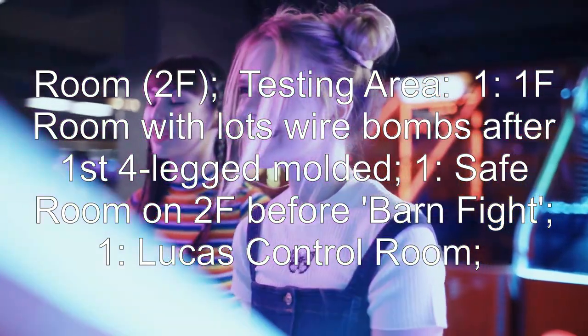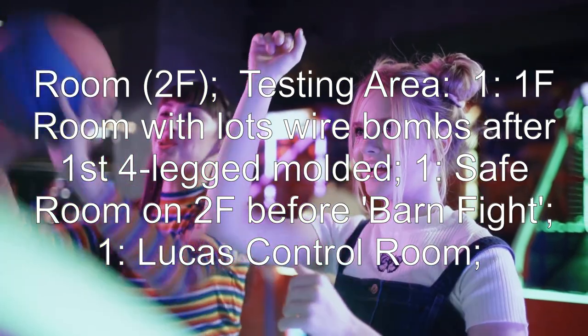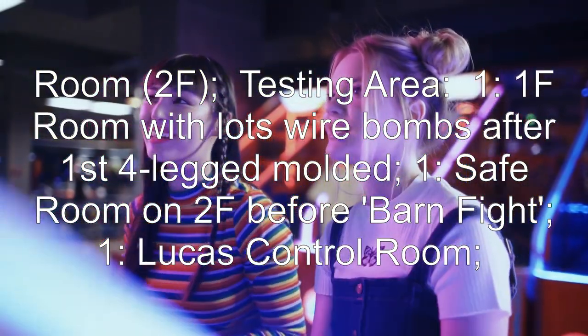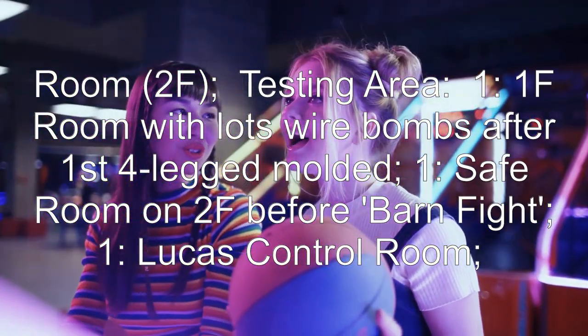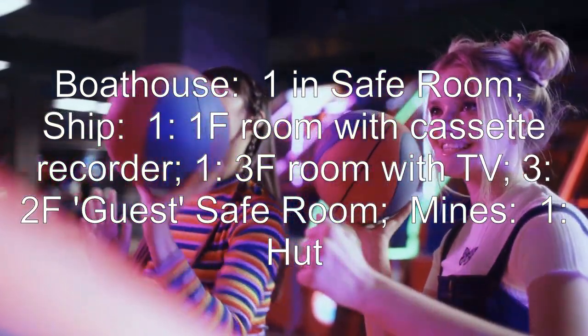Testing area: 1 in the 1F room with lots of wire bombs after the first four-legged molded. 1 in the safe room on 2F before the barn fight. 1 in the Lucas control room.